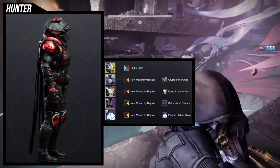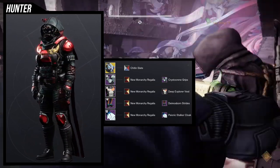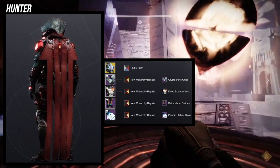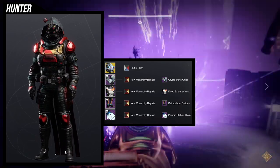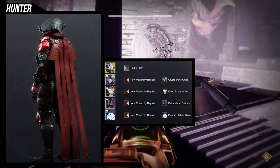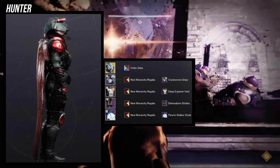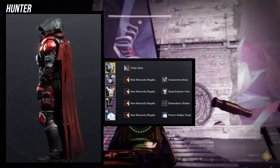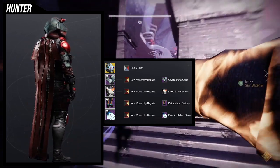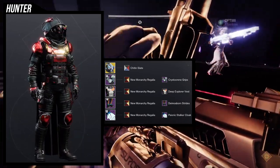For my example set I went with New Monarchy Regalia — I'm genuinely infatuated with that shader, really happy I got it last week. It's a basic tactical look; I didn't want to overthink it because you're literally wearing fallen-themed night vision goggles. Destiny 2 is down right now so I can't show in-game footage, but Deep Explorer pieces from Duality and the Diamondborn gear are both going to be really solid options for this helmet.